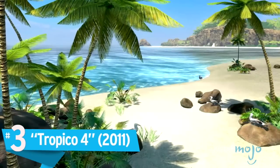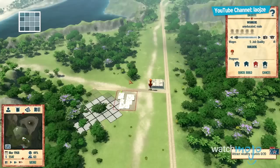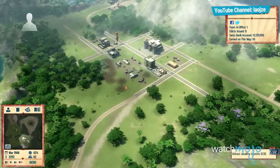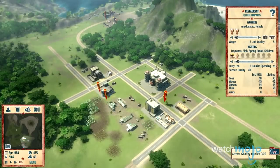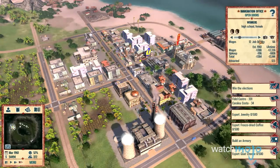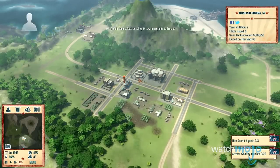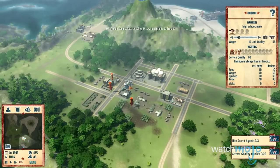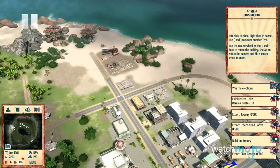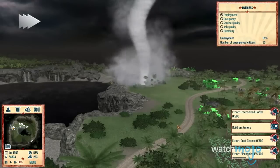Number 3: Tropico 4. Taking control of El Presidente on our little communist dictatorship of an island is one of the most fun experiences we've had building up and managing a city. From the light-hearted humor of historically themed foreign diplomats to the crime-ridden slums of our local workforce, Tropico 4 doesn't pretend to be a serious take on the simulator genre, and we kind of love it for it. Exploiting and exporting the natural resources of St. Clara to pad our Swiss bank accounts provided the perfect balance of realism and quirkiness that allowed us to comfortably sit back and enjoy our reign of terror. That is, when we weren't dealing with the rebels and tornadoes, of course.